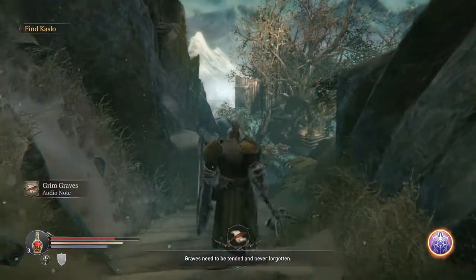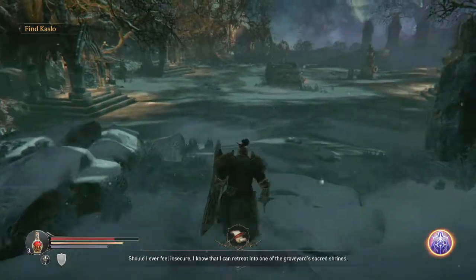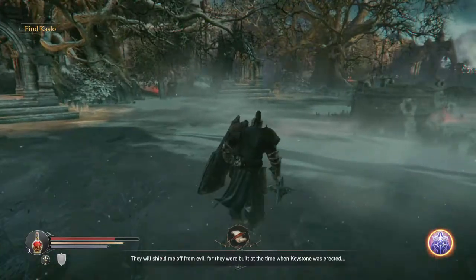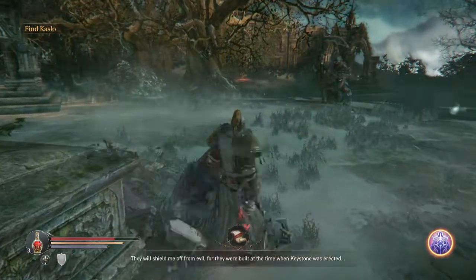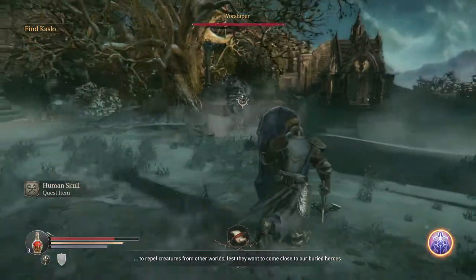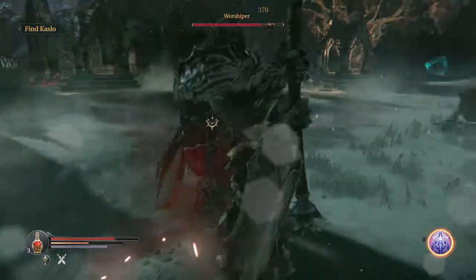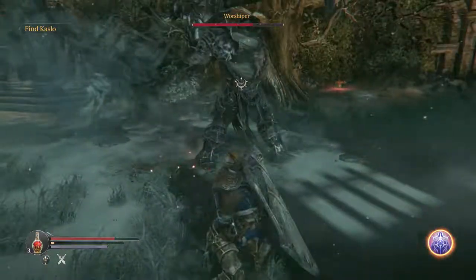Coming down the secret way we get a bottle and this note, which is very important: 'Gladly will I care for the dead until the day I joined them. Should I ever feel insecure, I know that I can retreat into one of the graveyard's sacred shrines.' The shrines were built at the time when Keystone was erected to repel creatures from other worlds. 'Creatures from other worlds, you say? I believe I've met one of them right now — and I'm going to wreck it with my fancy schmancy new hammer.'